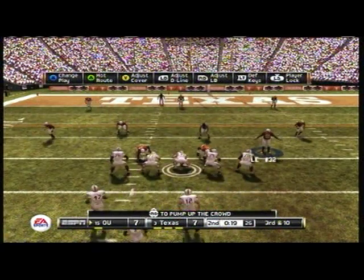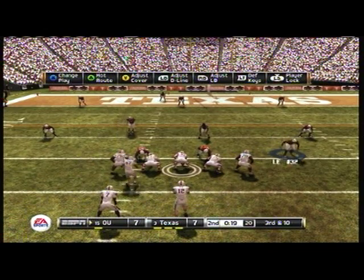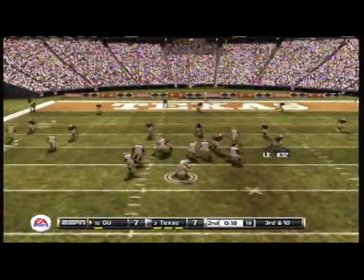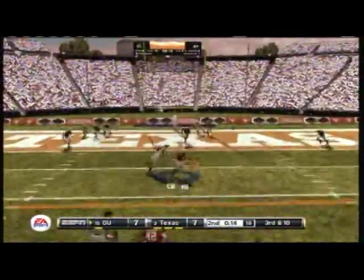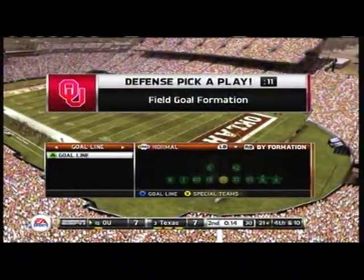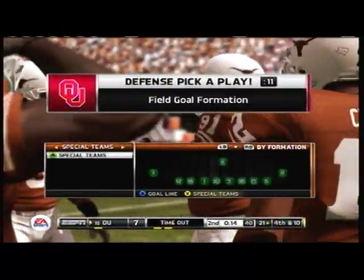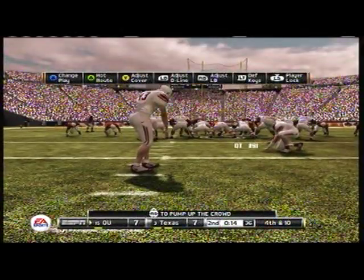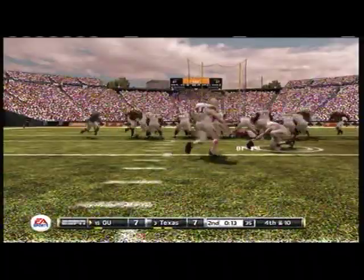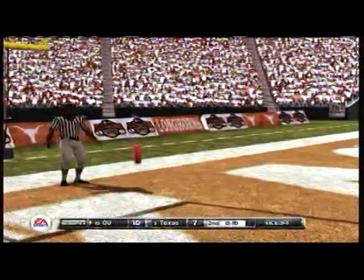The crowd chants defense. Drops back to pass — throws — and that one's going to hit the ground, incomplete. As expected, they'll call a timeout here and try to add a little pressure. It's fourth down. This is a 38 yard field goal attempt. This will make it a field goal game. And the field goal is good.